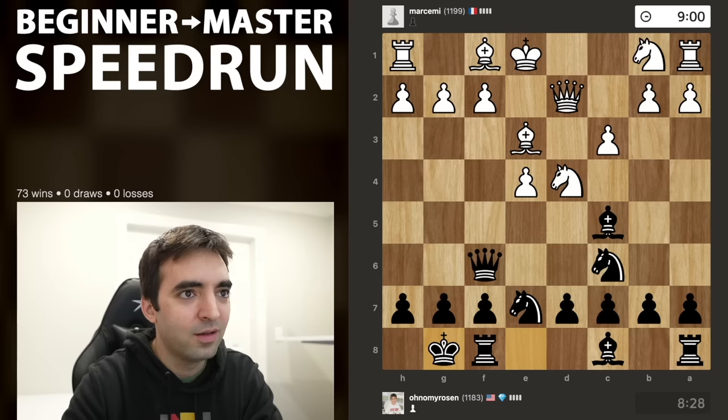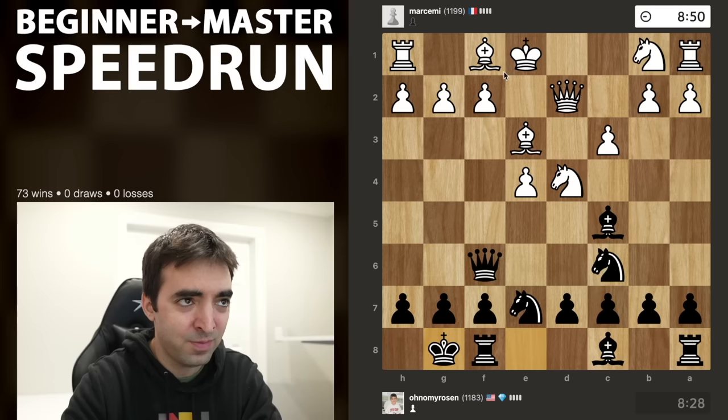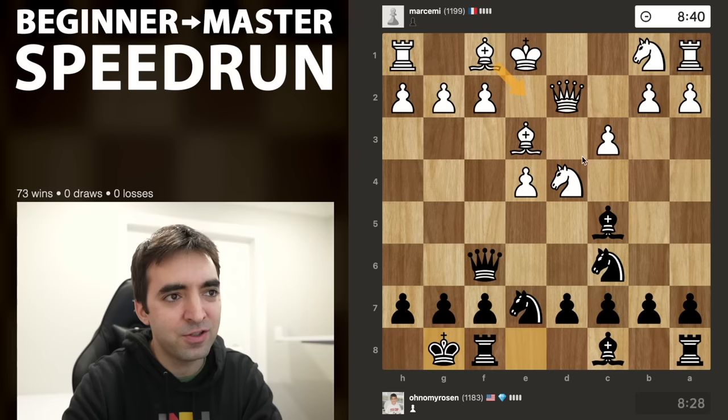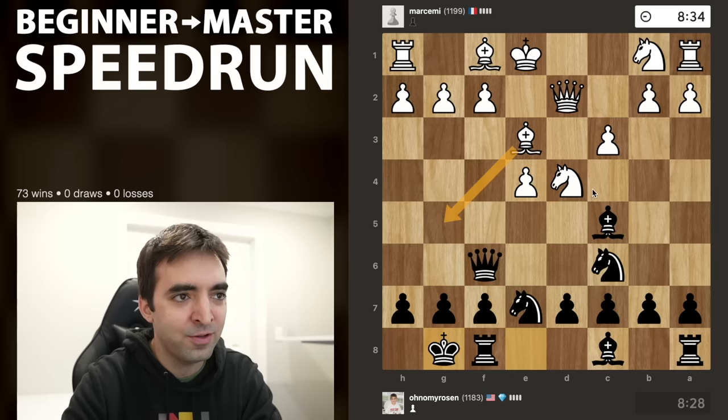Generally white should develop this bishop and look to castle kingside. The bishop has a choice between a few options. Bd3 might leave the knight less defended because it wouldn't obstruct the queen. So probably anticipating Be2 or Bc4 here. But of course there's other moves — we might see Bg5 or Nxe6. So the ball is in white's court.